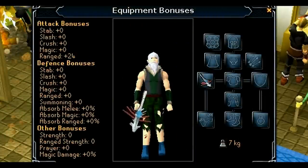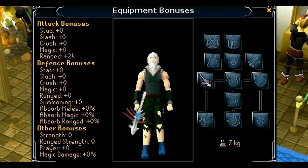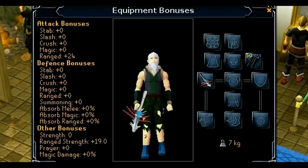Moving on to attack bonuses: the coral crossbow is at range plus 24 attack, and coral bolts are at range strength plus 19.